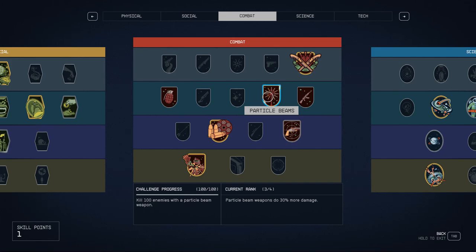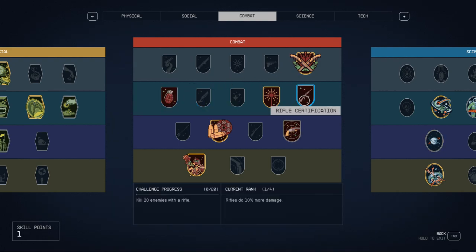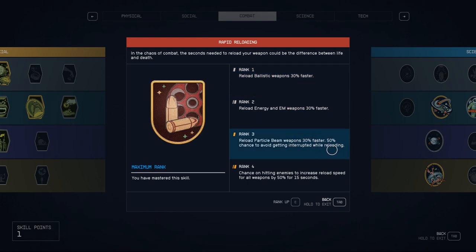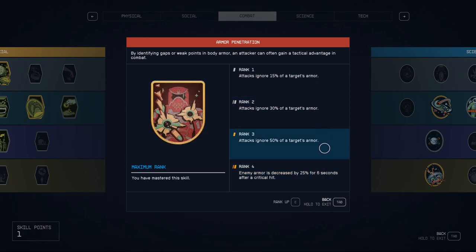Back to skills: Particle Beams gives 30% more damage, and the shotgun certification does the same — 30% more damage. I started putting points into Demolition to see whether grenades are viable in New Game Plus, but right now they're not. I put a point into Rifle Certification because there is a particle beam rifle that does good damage, though not as much as the Big Bang. I also put three points into Rapid Reloading — it reloads particle beam weapons 30% faster and gives a 50% chance to avoid being interrupted. Finally, I put points into Armor Penetration for elites that survive the one or two shots from the shotgun.